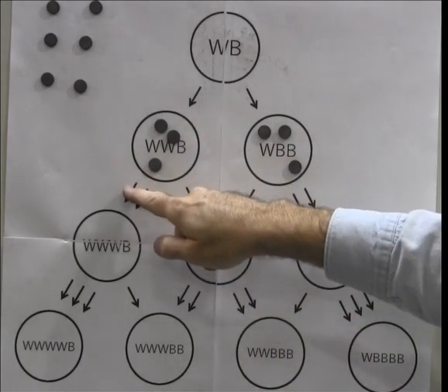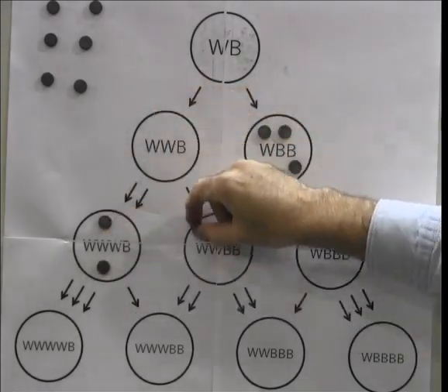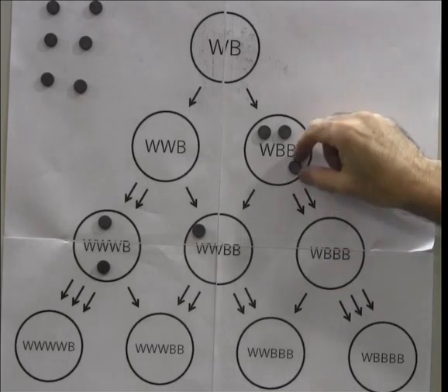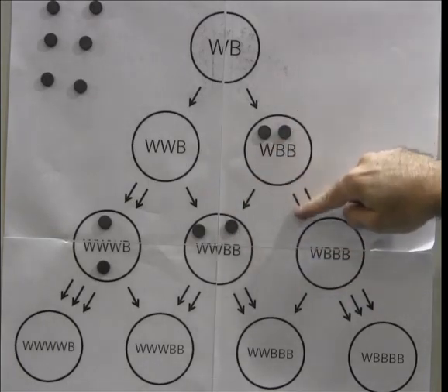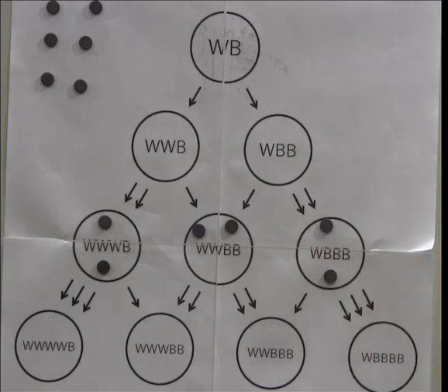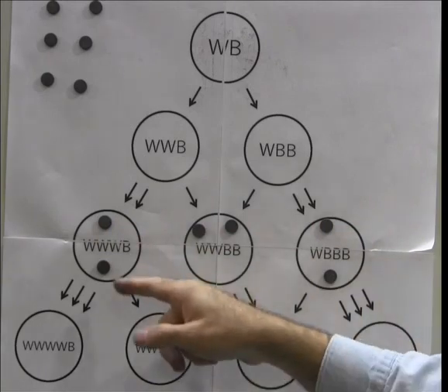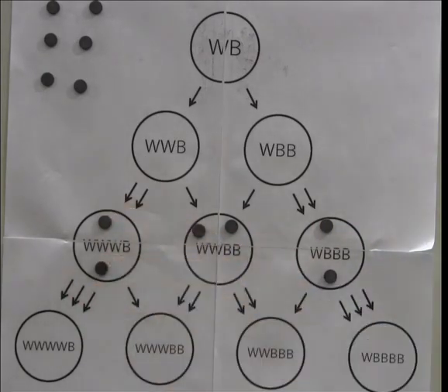So we send a chip along each of these two arrows and a chip along this arrow. And from this node we send a single chip along this arrow and a single chip along each of these two arrows. Now we're once again stuck — we cannot fire any nodes because at each of these nodes we have four outgoing arrows but only two chips. To reach the requisite number we would have to repeat the whole procedure we've just carried out.